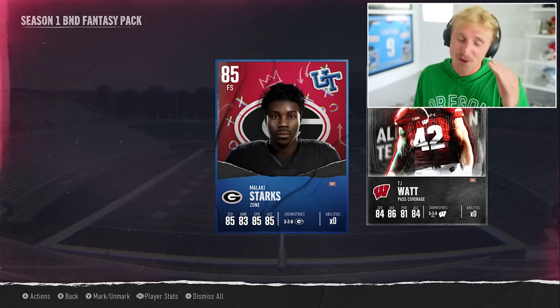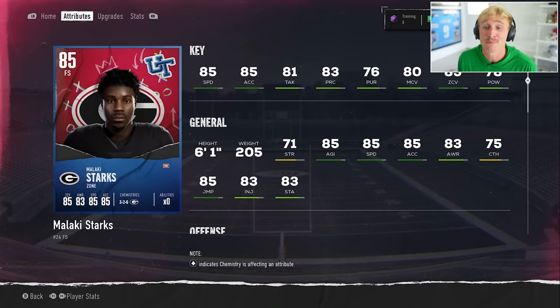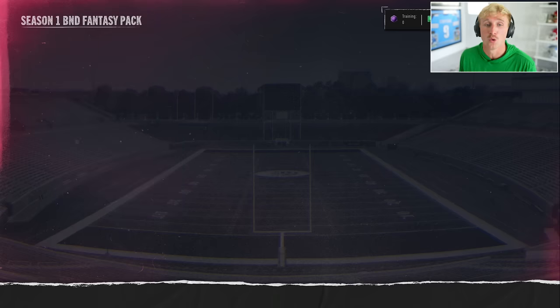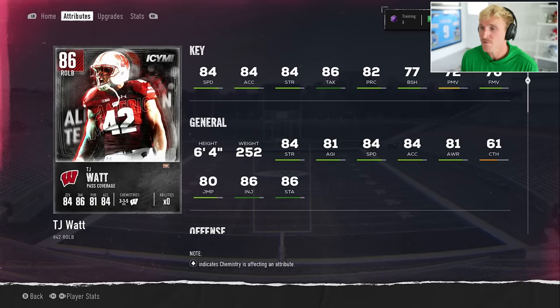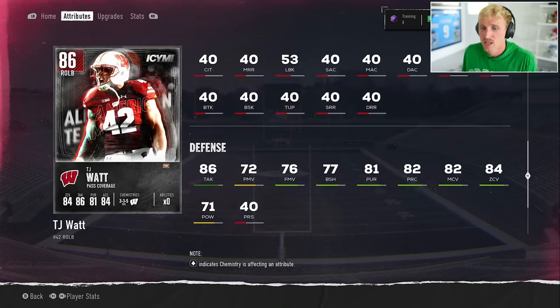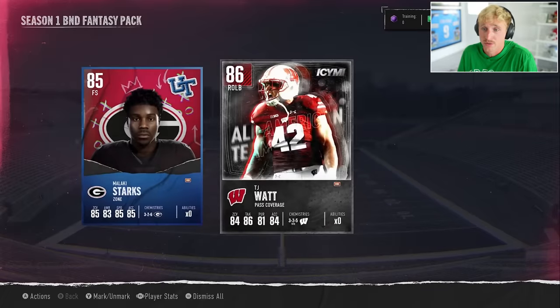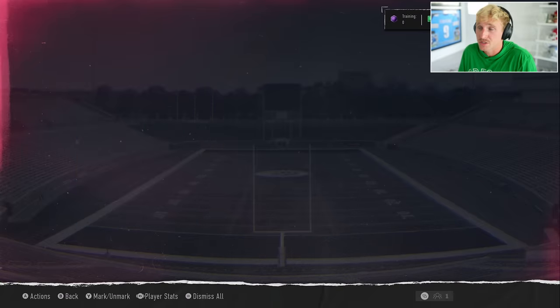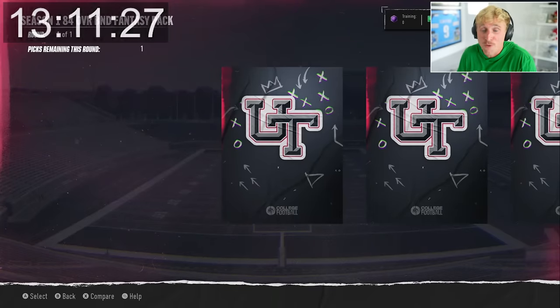Malachi Starks — look at these stats. 85 speed, 85 acceleration, so good right now for free safety. And TJ Watt — 84 speed, 84 acceleration. His block power and finesse moves are so much lower than I was expecting; maybe he was just a different player in college. Those are two insane pulls. We also unlocked the Season 1 field pass reward packs — all from playing solo challenges. As you knock out solos the field pass just pretty much levels up. You've got to play the game and do well.